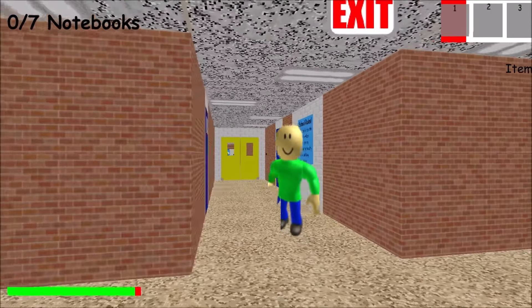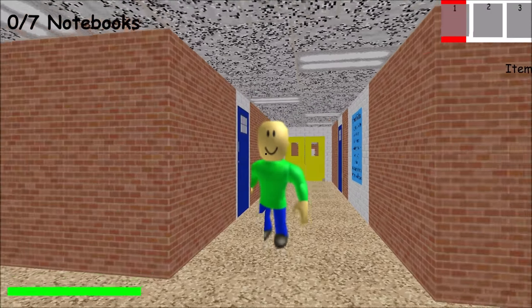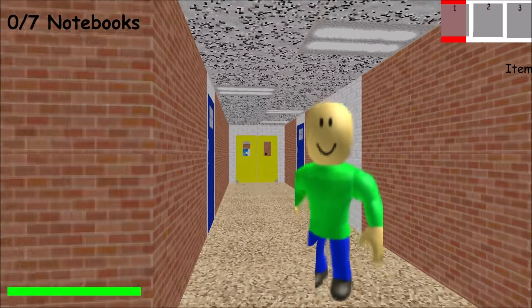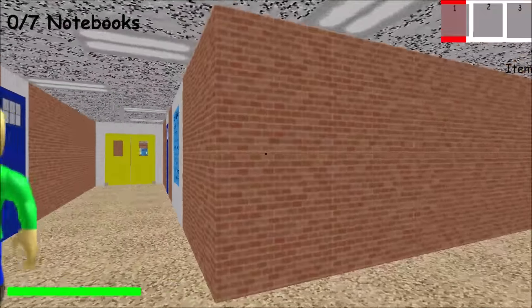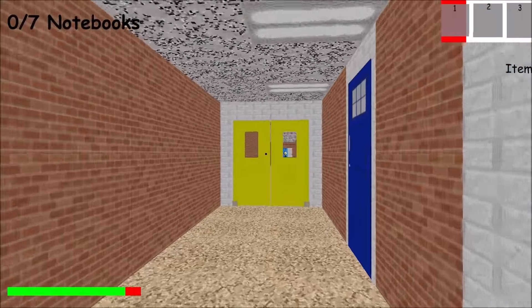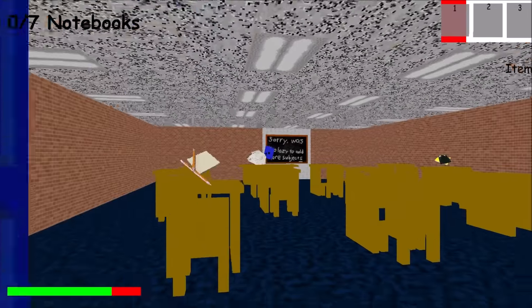Oh hello, Baldi! How is it going? Oh, you're missing half of your leg, and then half-quarter of your arm and hand. But wow, just take a look at this — the bricks, the doors, and the yellow doors? Well, they look still the same.